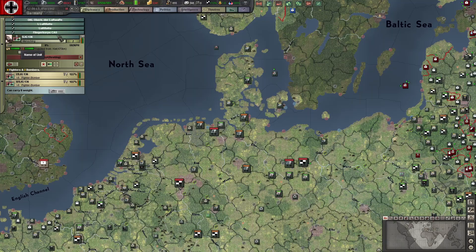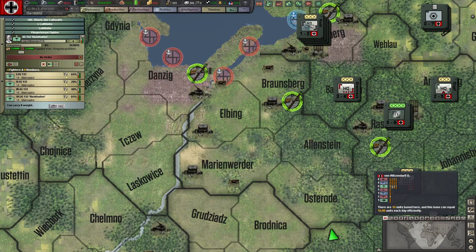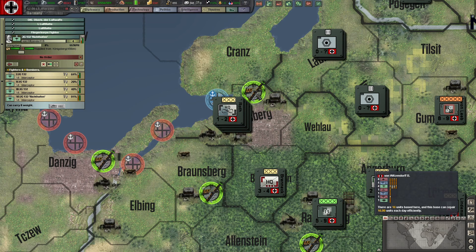Another reinforcement topic is air units. Let's look at a Flieger unit here. This unit is at Königsberg. It will need to be at an airbase and not doing anything else — maybe resting — to ensure it gets reinforcements and replacements. You need to watch one thing: look here, it says there are 16 units based here. This base can repair or bring in reinforcements for 16 factors of units each day efficiently. So if you have more than 16 units there and they need reinforcements, it's going to be very slow — the more units overstack, the worse the problem.